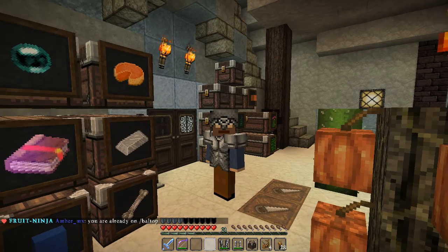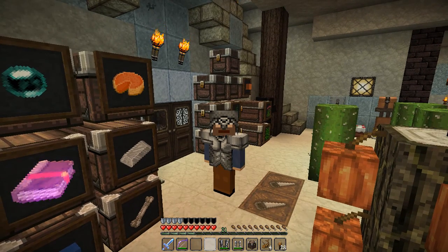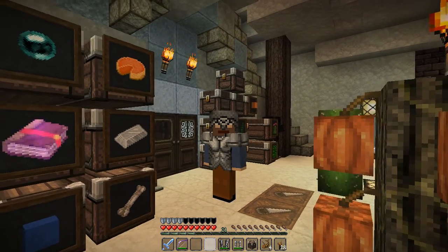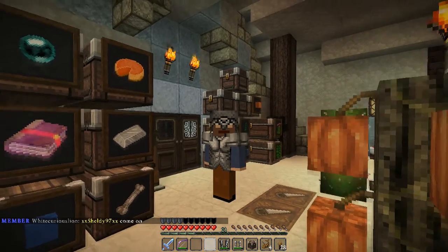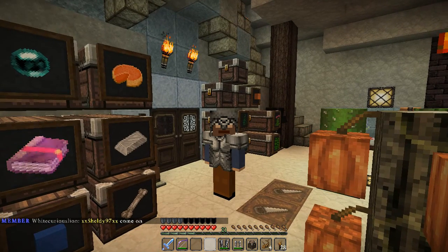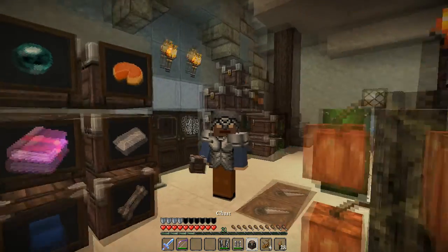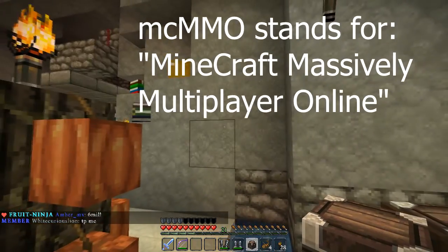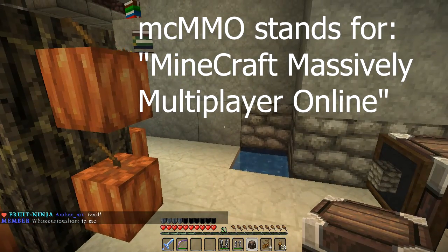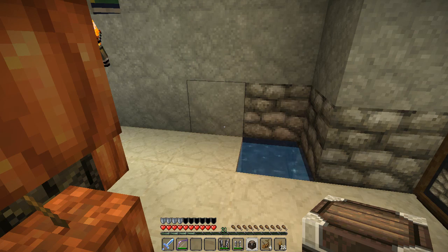Hello, welcome back, this is Mo. Welcome back to my series on fruit servers — this is the second episode for survival. I want to talk about some of the plugins available on the server. Last time we took a look around and at some of the voting things. Today I'm going to show you the protection plugin and also MCMMO, which allows RPG-style skills like unarmed combat and fishing.